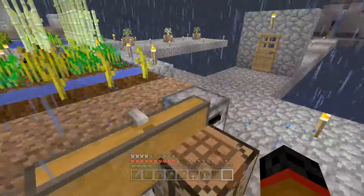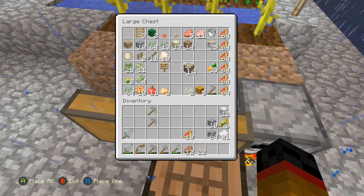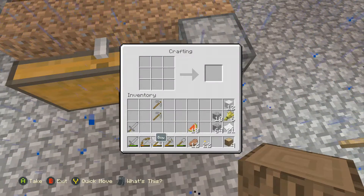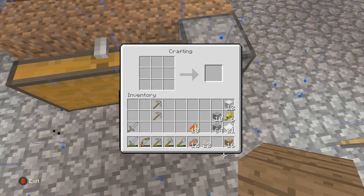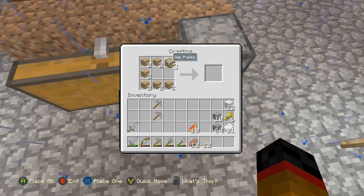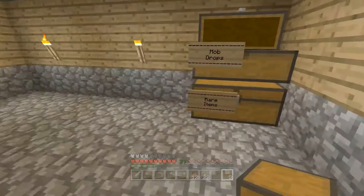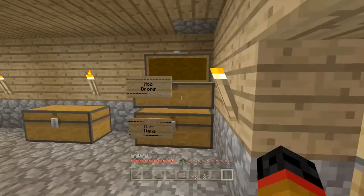Okay guys, so while this is smelting, I figured why don't we make some different chests so that we can separate our stuff individually — like have a food chest or a certain food chest. Because we've got far too much watermelon right now, so we need to separate the watermelons into a different chest. Let's put it in the house — that might be a lot easier. It'd be good to start moving the stuff into the house.